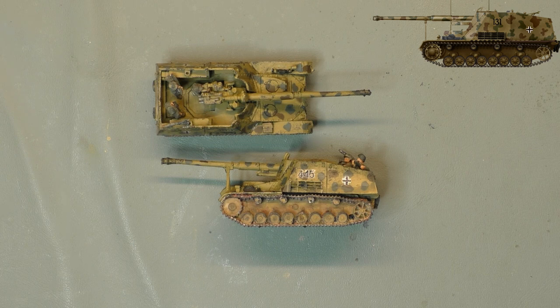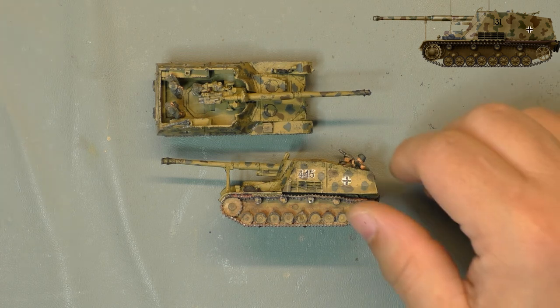It's done at the unit level, by the driver, so in the same unit four vehicles will have four different paint schemes depending on how the driver or crew feels. The color shade of the green or brown depends on whether you use water or gasoline to mix the paste, and also how much you put in the mix. Also, near the end of a 20-kilo bucket of paste the color changes because more pigment settles at the bottom — so your green or brown color is valid regardless of the shade.